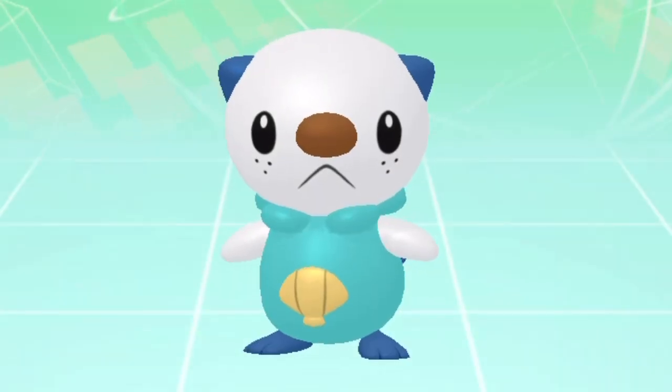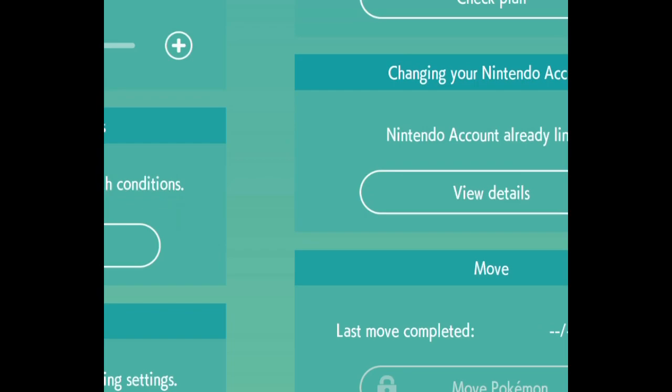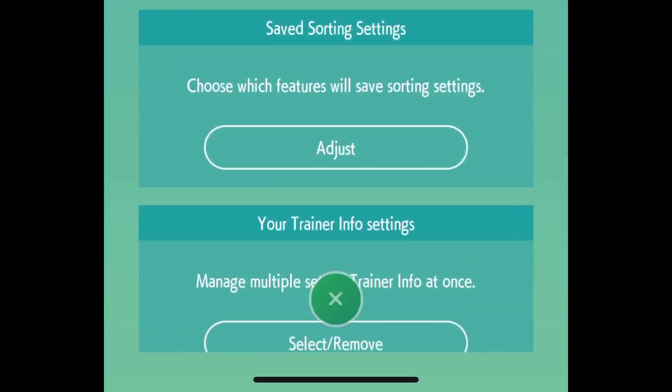And then it'll show a confirmation prompt — you're going to want to say yes, but I don't know why I said no.